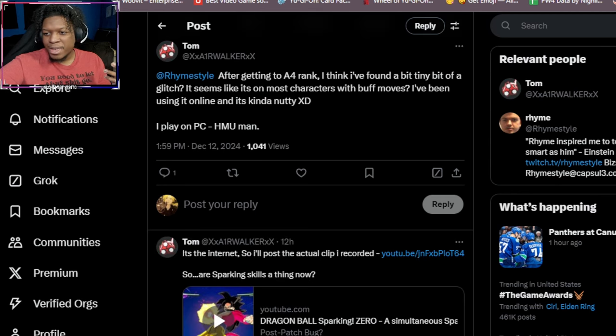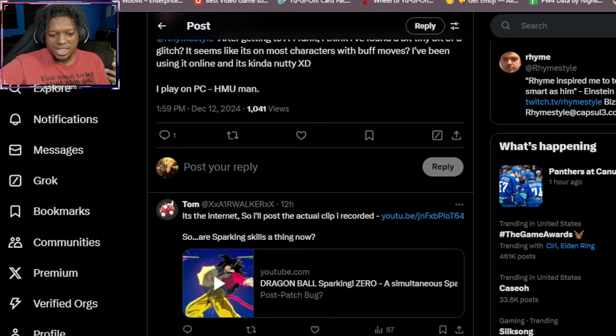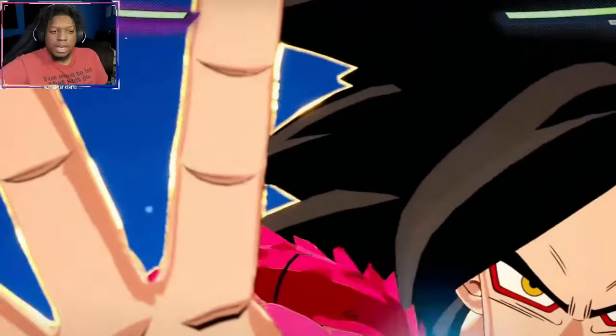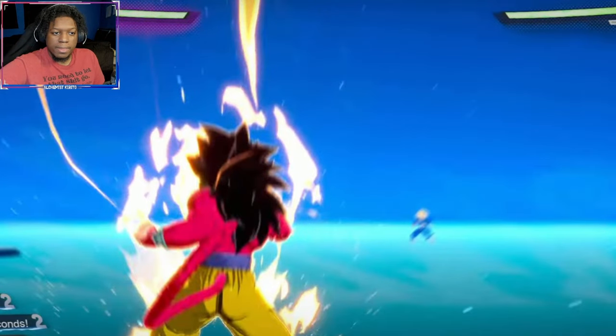There's a new glitch with the new patch. What the clip is showing: when you go max ki with anybody, during that small animation when the bar goes full, you can activate a status move — like Sand Spear or something — at the exact same time your character hits max sparking, which will trigger a movie animation so you're no longer vulnerable and you get the buff for your ultimate move to do more damage.